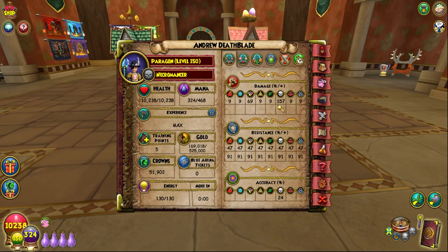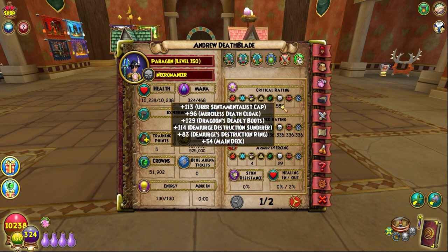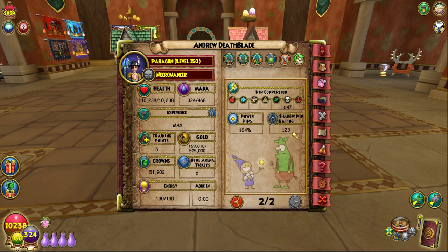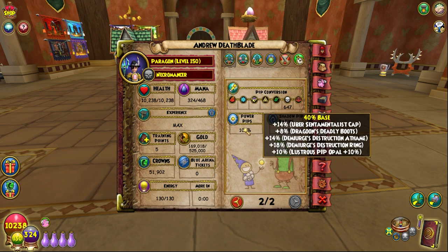This gear set is designed to be a more balanced sort of set with reasonable damage, reasonable resist, also having enough accuracy and power pips so I don't fizzle all the time or get noob pips. I have 10,238 health, 157 damage, 91 flat resist, 47 resist, 24 accuracy, 589 death crit, 336 block, 29 pierce, 2 outgoing, and 647 pip conversion which equates to 43%, 123 shadow pip rating, and 104% power pips.